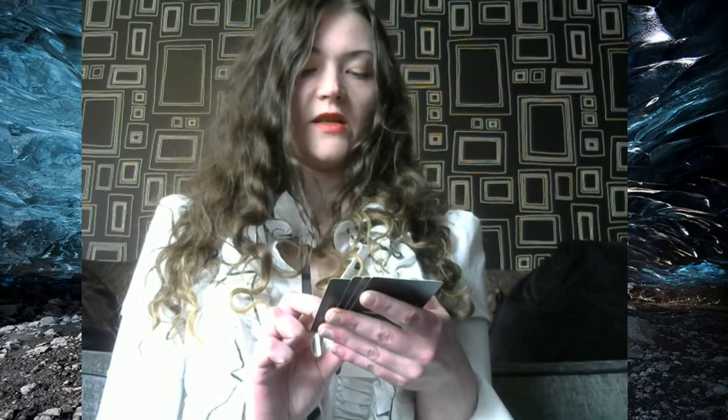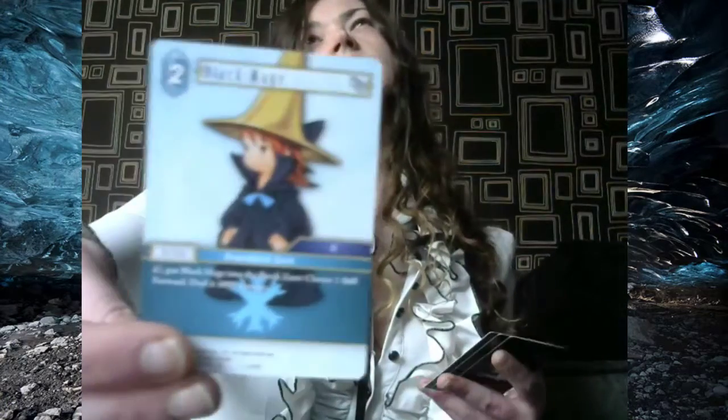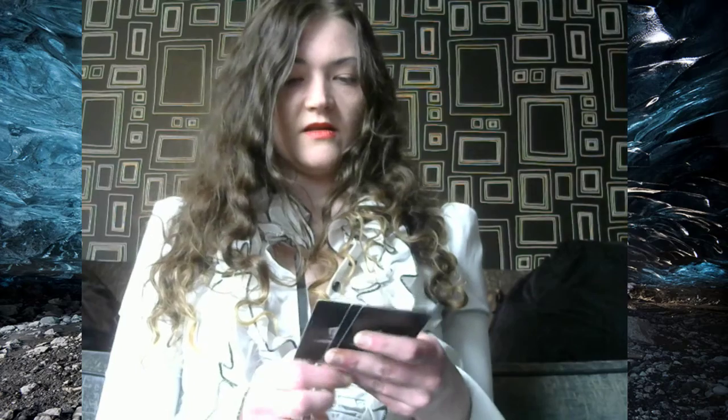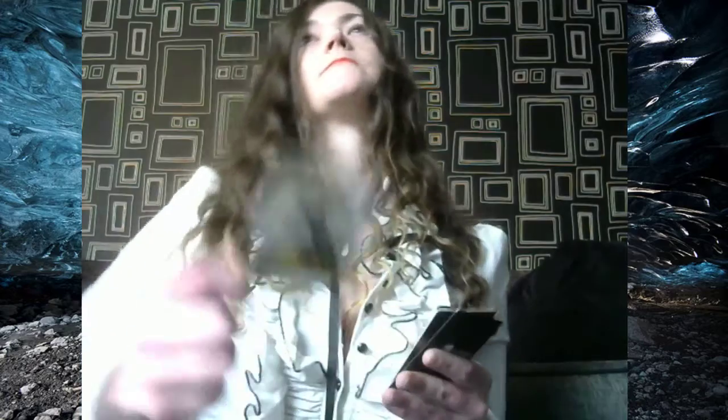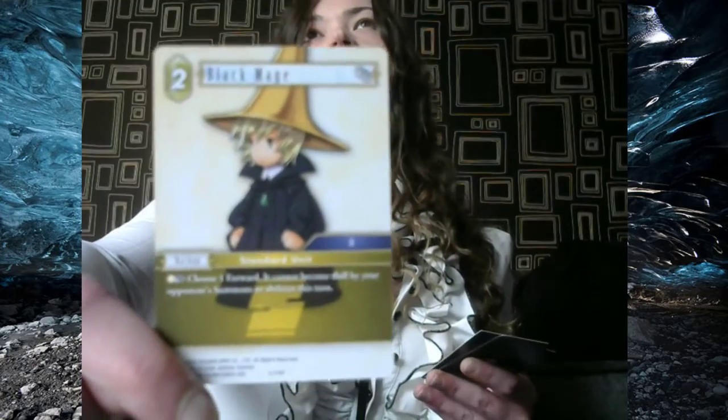Put Black Mage into the break zone, choose one dull forward, deal it 4,000 damage. These seem to be kind of cards that pretty much depend on your deck. Black Mage: choose one forward — it cannot become dull by your opponent's summons or abilities this turn. So cute, the art though. I love Final Fantasy 3. It's so good.